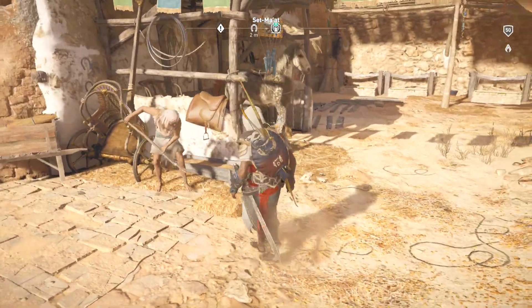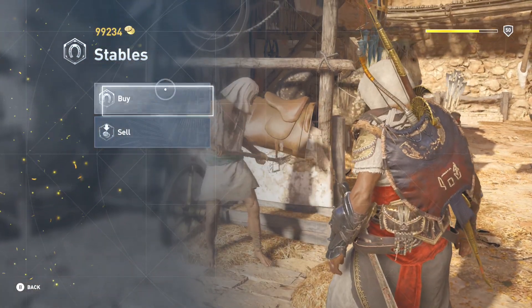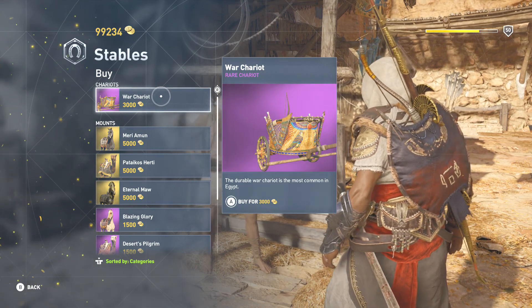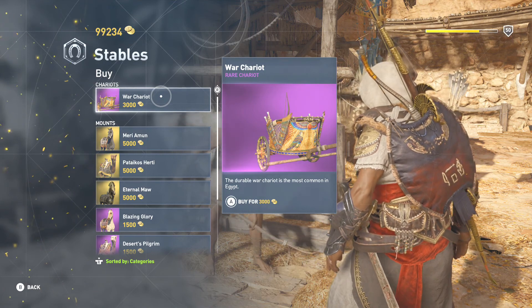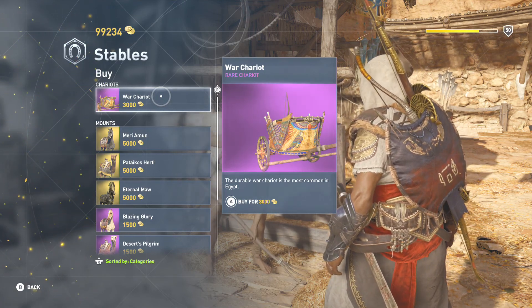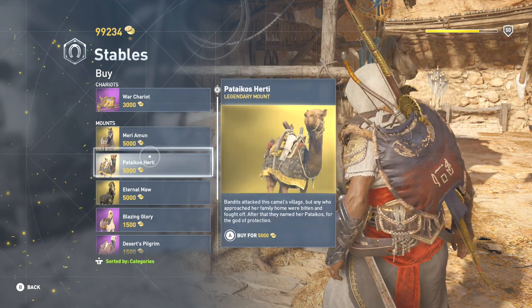What you need to do is go to the stables right here, interact with this person, and then go ahead and start buying. Now if you don't see the Eternal Maw on your screen, that means you have to keep on grinding the campaign a little bit more. Keep on checking with the stables until this pops up.